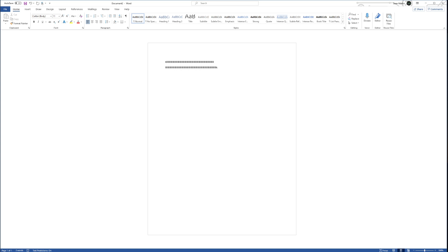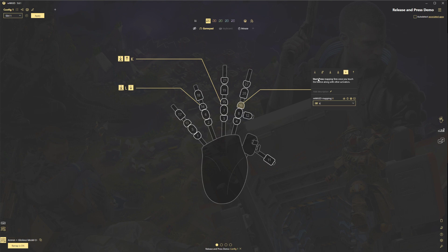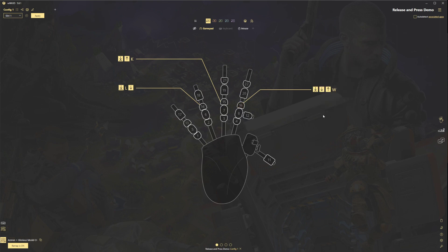For the combo example, it has a start press of K, a single press of L, and a release press of W. So it starts with K, a lot of L's, and then ends with W. That about sums it up. If you have any questions, comments, or creative ways you use these key presses or activators, hit it in the comments. Hit that like button — subscribes are always helpful. Hopefully this helped you out, have a good one.